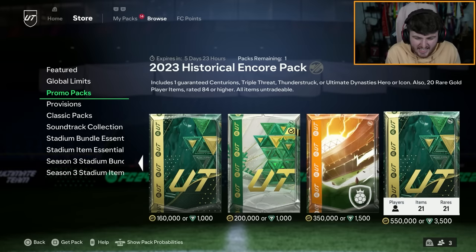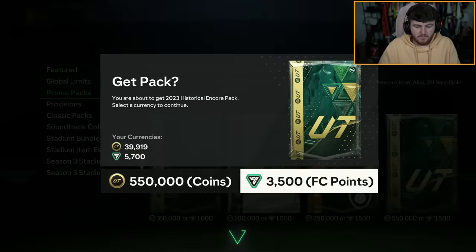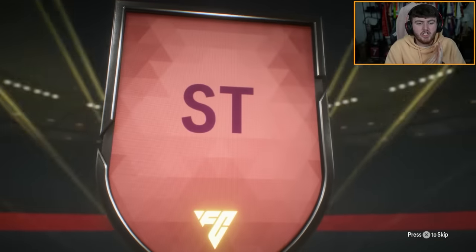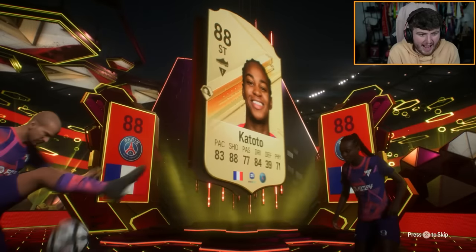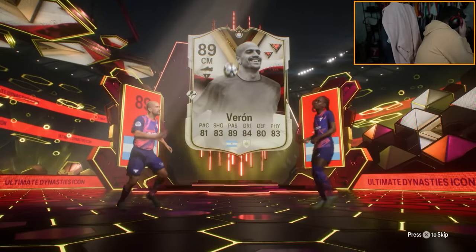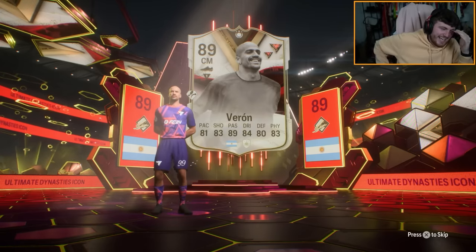It's another Dynasty card - French striker. Katoto, I think. Yeah, Katoto and... Oh! No! You little baldy! You little bald... I thought that was Zizou! I thought that was Zinedine Zidane!